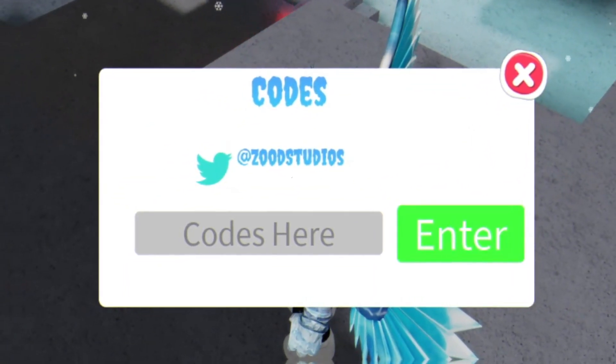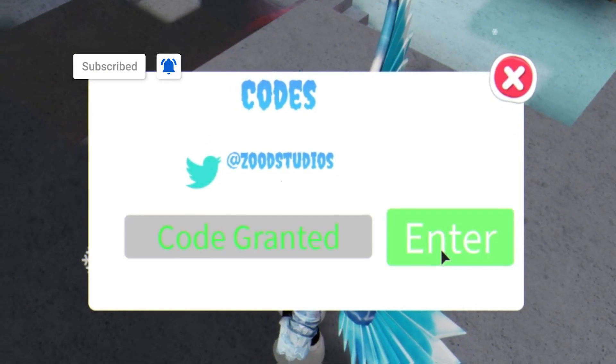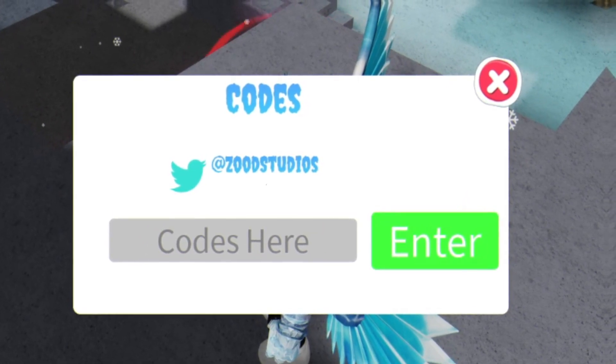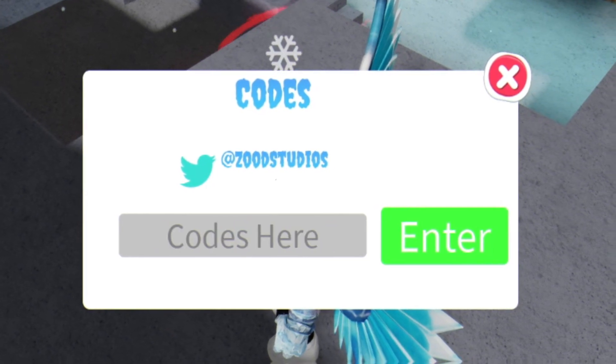The first code today is SHIELD — enter that in all capitals. As you guys can see, code granted! That gives you 20,000 cash. Next we've got code SPOOKY with two zeros — enter that one in. As you guys can see, code granted!